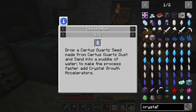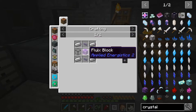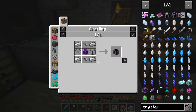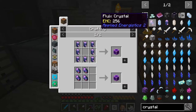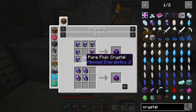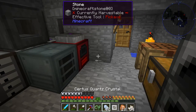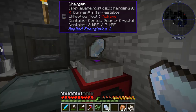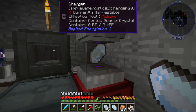I'm thinking about making some crystal growth accelerators before starting this process. Looking at the recipe, it takes a bunch of glass, fluix blocks, and more cables. This is going to take a lot of time because the fluix blocks each require eight crystals — so making four accelerators means 32 crystals, which means 16 charged crystals. It's grindy but I'll go do that and gather all the ingredients for the growth chamber before we set it up.